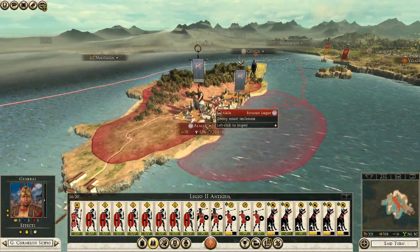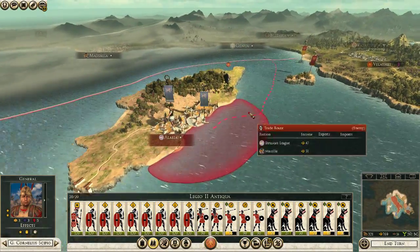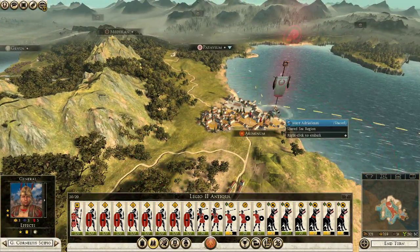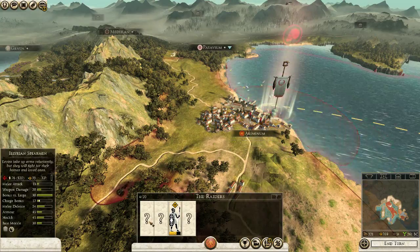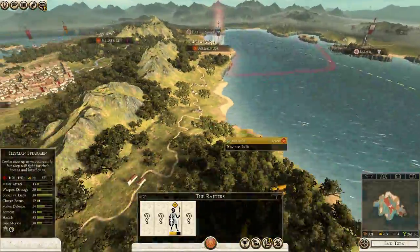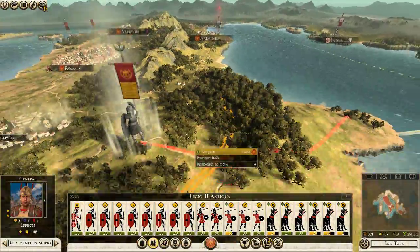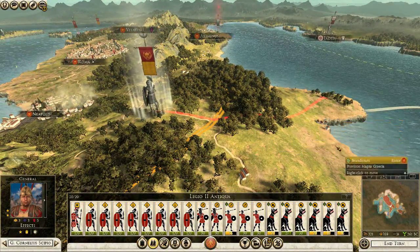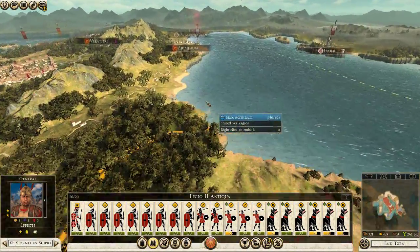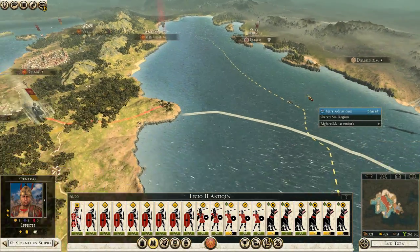We're looking at our hated enemies who actually ended up coming out on this island here, so we are going to be looking at taking these guys out. We have an enemy fleet here with some units about ready to land. Hopefully we have enough defenses here. We don't have any general or anything, which is kind of bad.